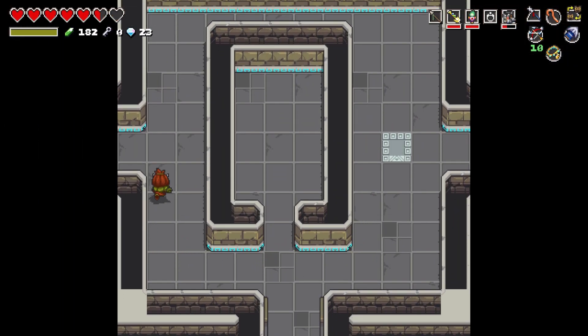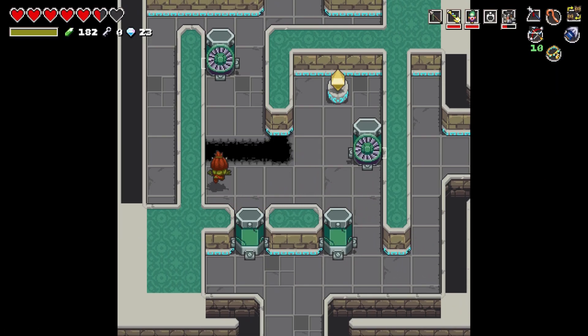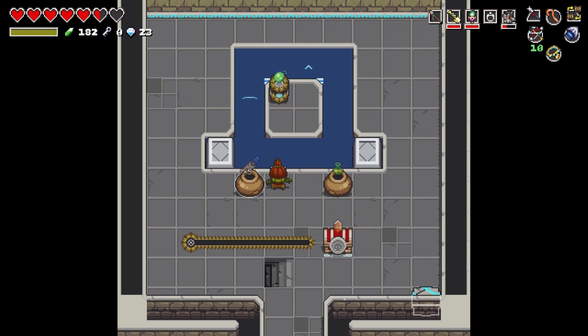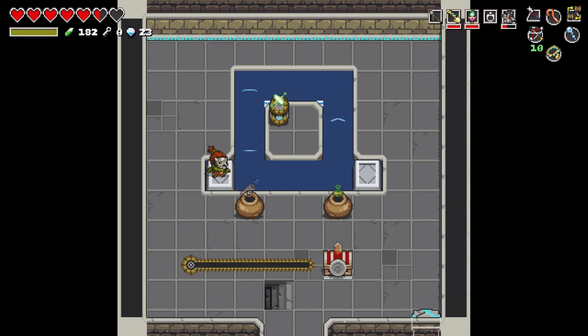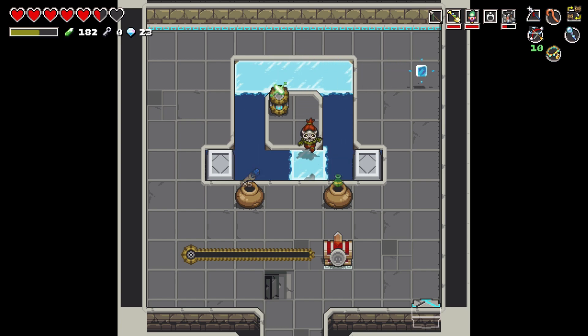So let's also come across here, because I think this is where the stairs... first of all, now we can cross up here. Sick. We need... I don't know what that symbol is. Maybe poison? Actually, yeah, I think that's poison. We're gonna get poison arrows or something. So what if you hit that with a poison arrow? We don't have poison arrows — we only have light arrows, right?